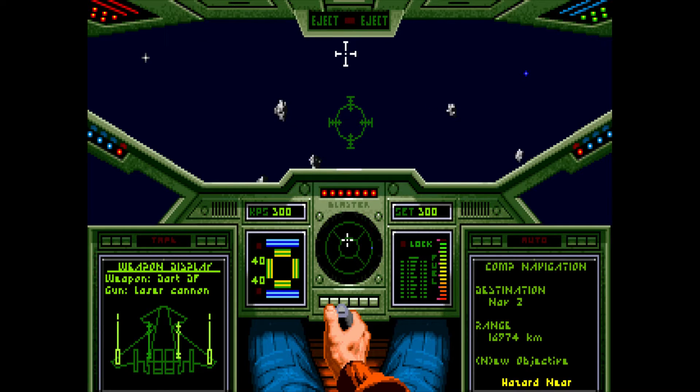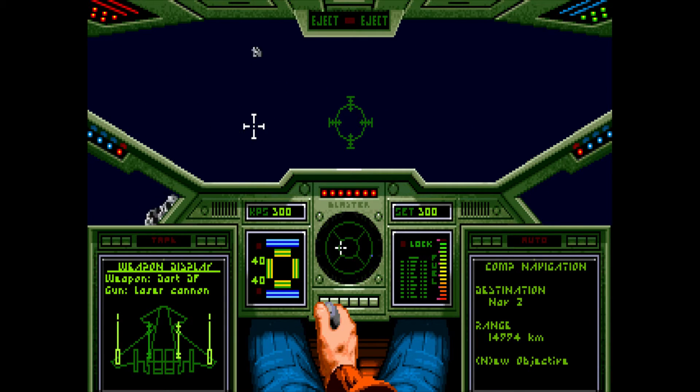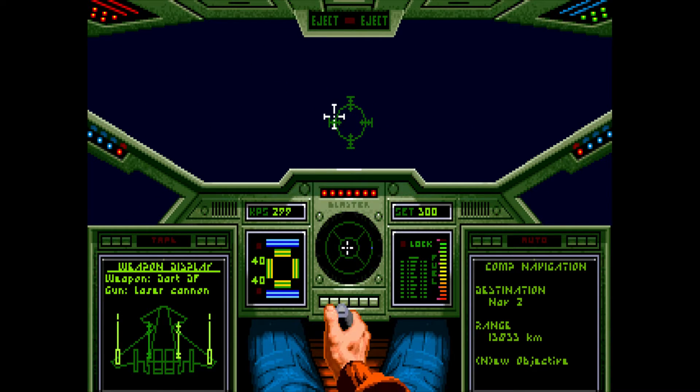Here we go into asteroids — just got to be careful. Just navigate around them. Whenever there's something on the screen, quickly dodge it. I have had missions where I did really, really well and then died in the asteroid field just because of lack of concentration. Don't go too fast — 300 is probably a little bit too fast. I'm going to go a little bit slower.